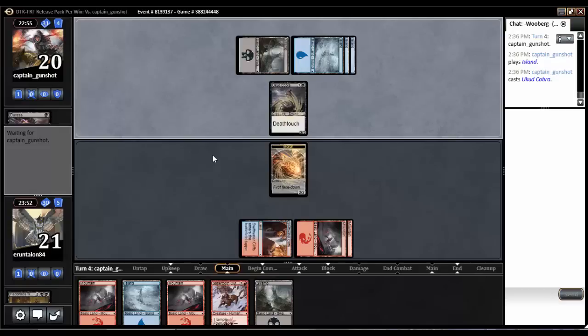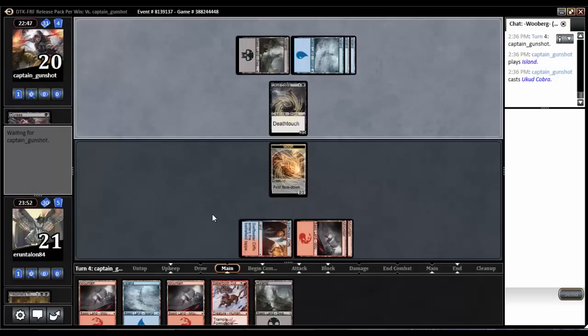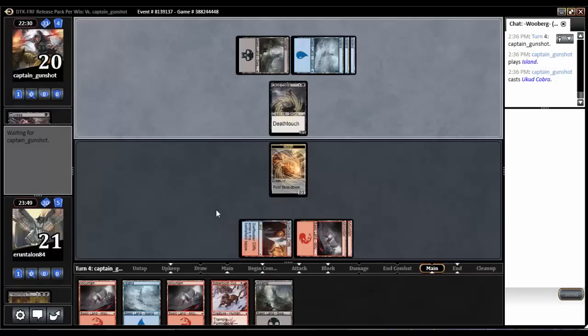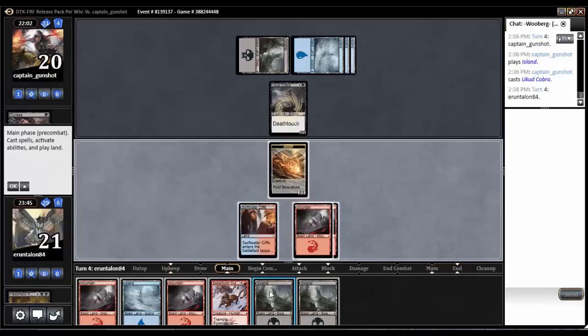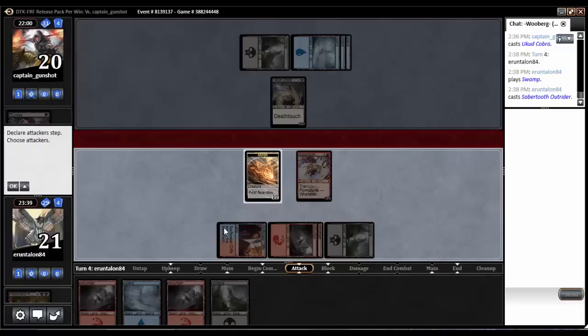We wait for him to pass the turn because there's nothing else he can do. We're going to drop our Outriders — they are not going to have Formidable, not that it would kill the Cobra anyway — and we're going to need to draw some non-lands. He finally passes. Now we have to wait for him to pass the second main phase too. I bet he's double-queuing. Not that my time's worth anything. Let's just draw nothing but lands — that sounds great. Drop our four-two, pass the turn, no attacks.